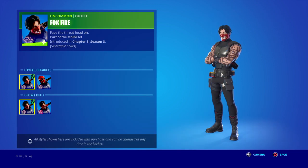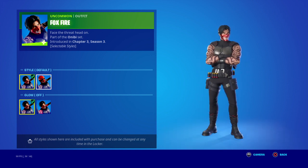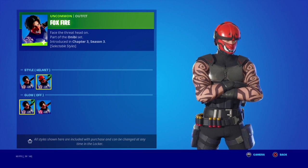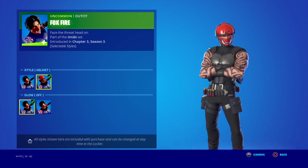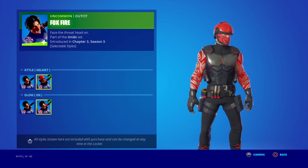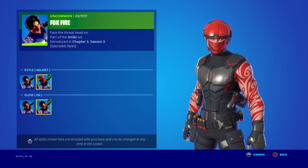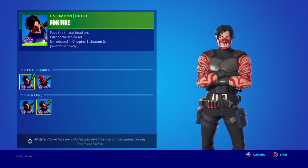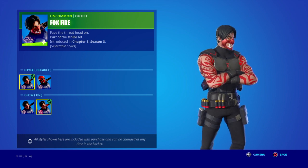We're gonna be going over Foxfire and the bundle. This skin is honestly kind of cool, pretty cool, but the helmet looks like crap — that looks weird. The red tattoos look pretty good on it with the red eyes. I like the combo but get that helmet off him right now. There we go, that's the best style right there for Foxfire.